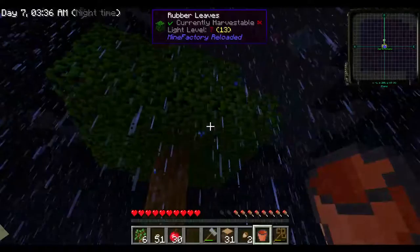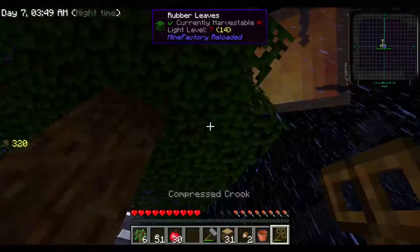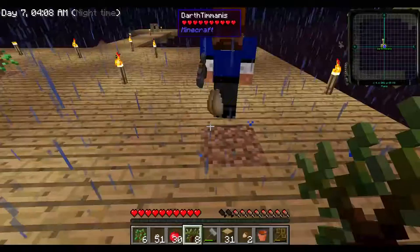All right guys, we are back on the Sky Factory server. Tim, what is this tree? I don't know what this tree is — actually I do. This is the rubber tree, and it's amazing. It's the basis of the Mine Factory Reloaded mod. From it you get rubber saplings, but also whenever you chop this tree down, you get these wonderful little things that look like teardrops.